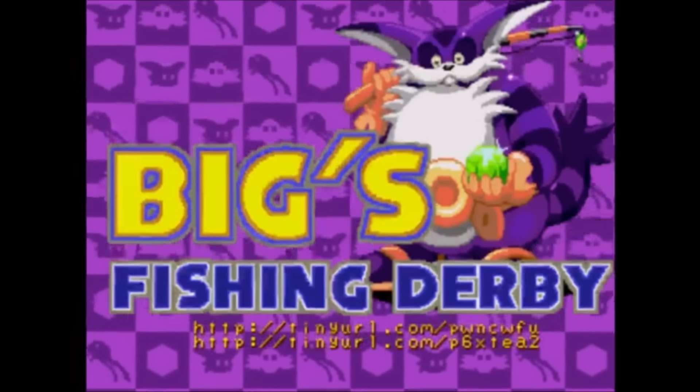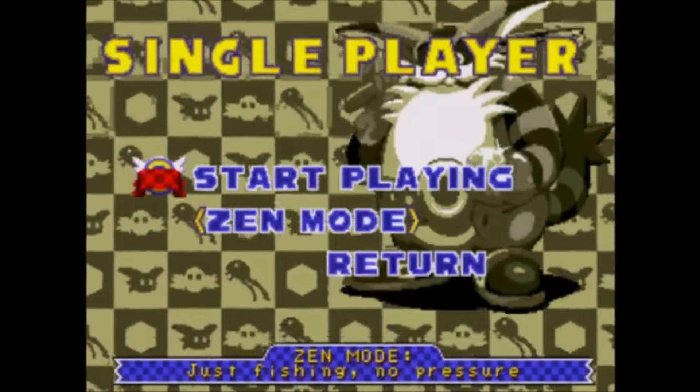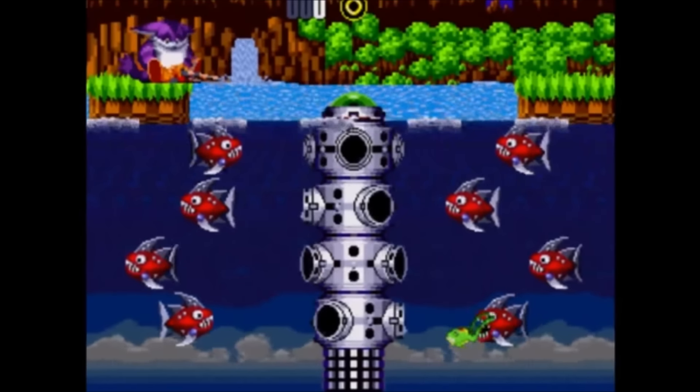Next up we have Big's Fishing Derby, which believe it or not is a 2D version of Big's fishing stages from Sonic Adventure. To beat the stages you must lower your lure into the water and catch Froggy. This is made more difficult by the swarm of badniks that obstruct your path.